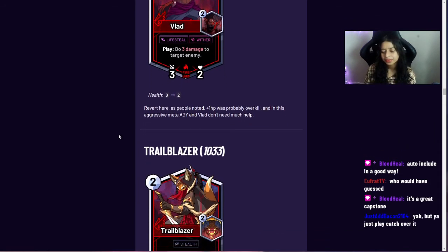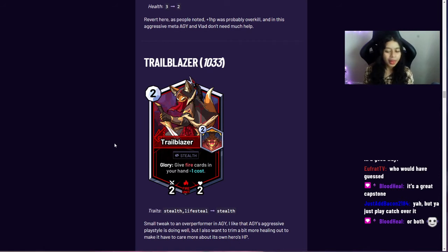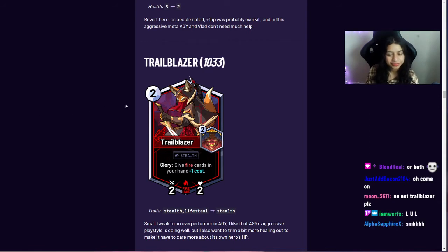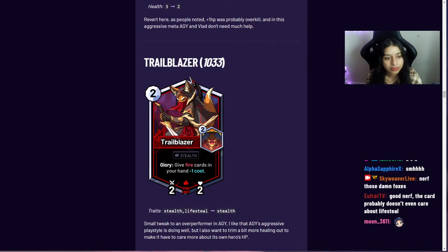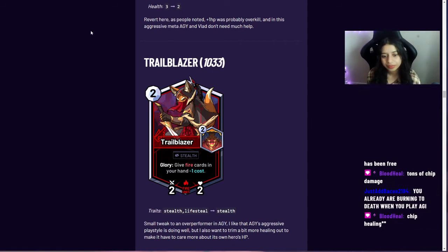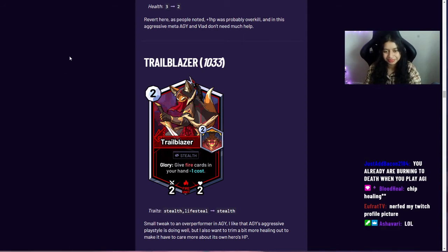Trailblazer now only has stealth — lifesteal was removed. Agility has been doing well, but the goal was to emphasize that agility shouldn't be as good at healing, making it a little riskier with its own health. The top of the leaderboard is dominated by aggro, and the stats reflect this, so a number of agility cards were toned down — not totally gutted, just made a little more awkward.